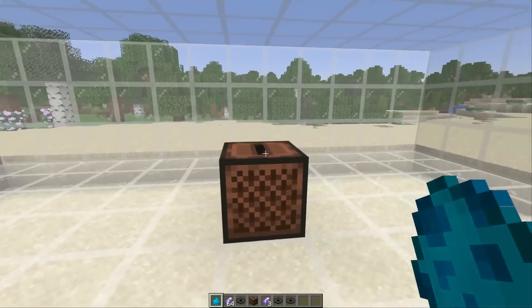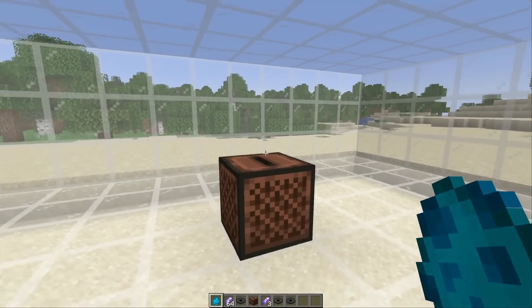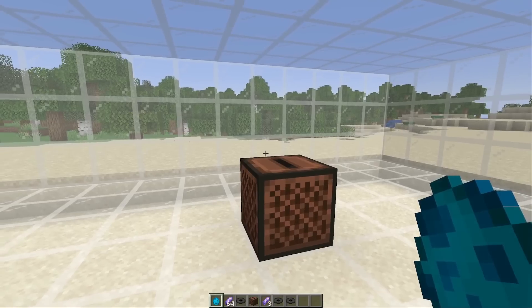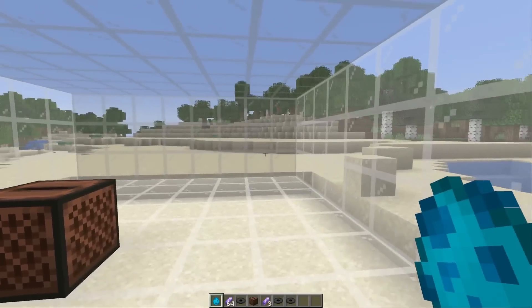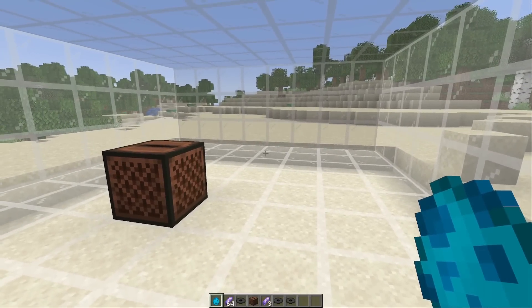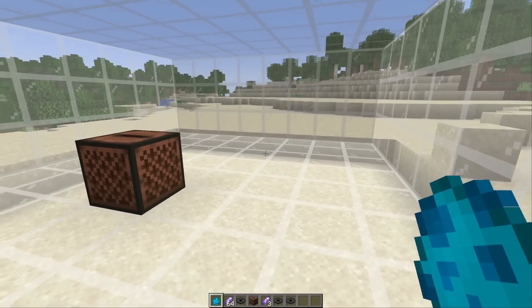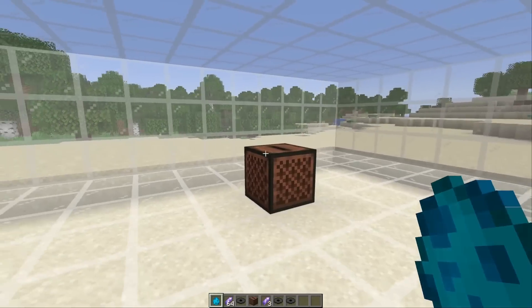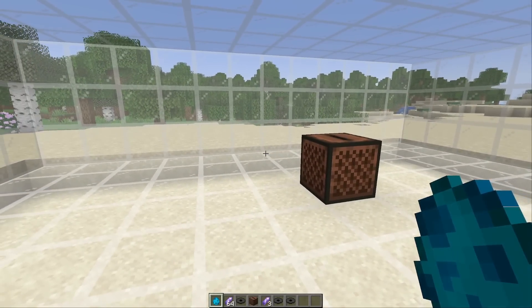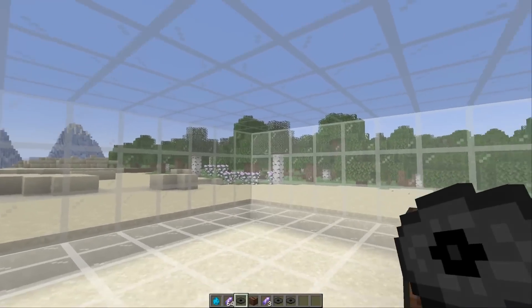This way of getting more allays is incredibly convenient because you can do it everywhere — you just need to bring your one allay, a jukebox, and a music disc. In a lot of cases it's probably more convenient to build this little duplication setup on site. Let's say you're building a sugar cane farm somewhere and you want to use allays for item collection — instead of breeding them all at your base and bringing them there, just do the duplication on site. It might be good to have a little pen around so they can't fly away.